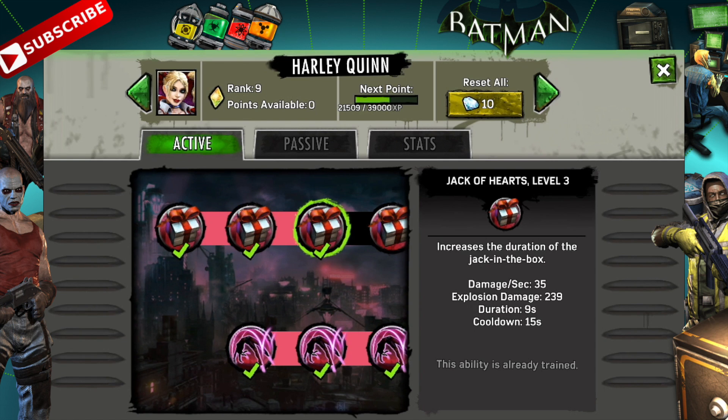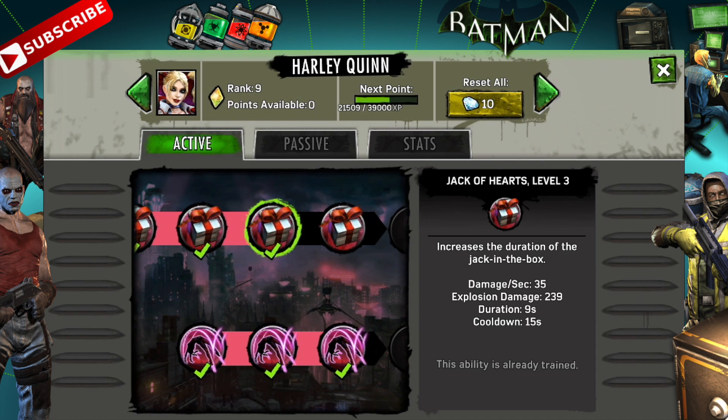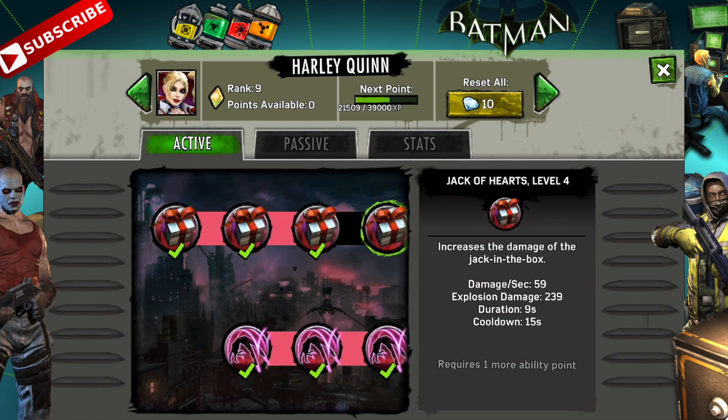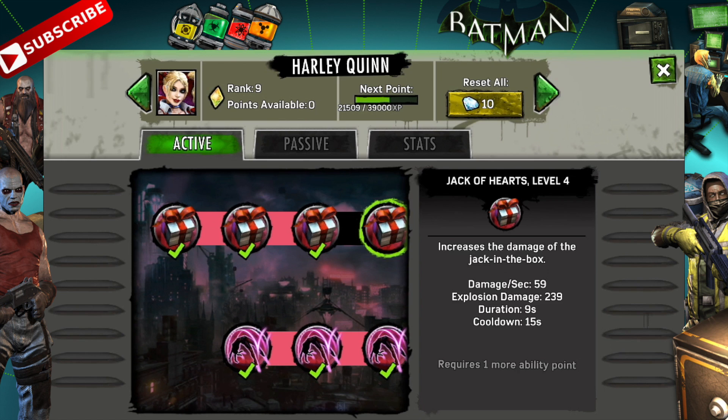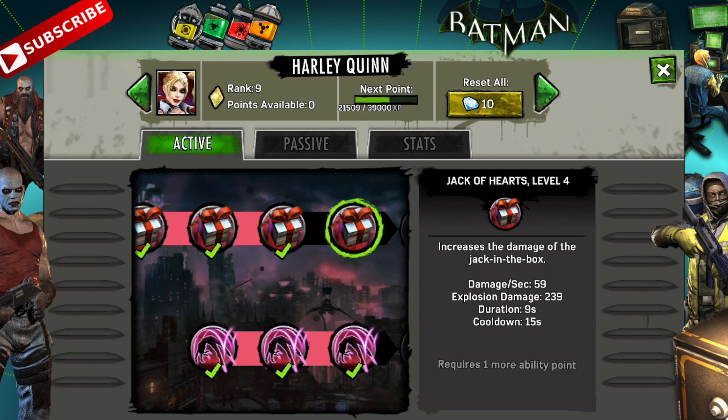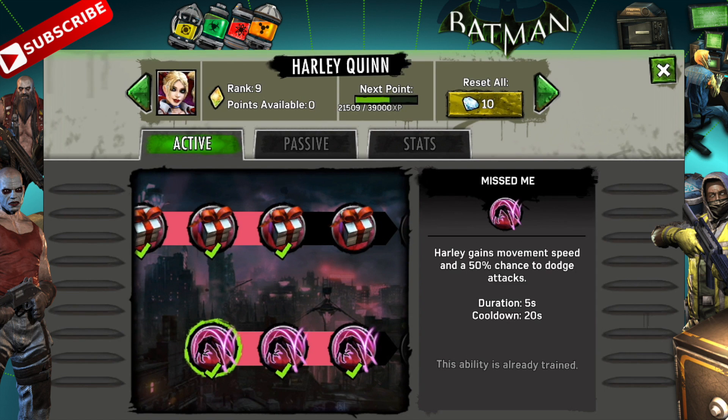I have tier three unlocked, which increases the duration — so I've got basically a nine-second damage-dealing tank tossed into the room causing chaos. We could get it to tier four, which increases the damage of the Jack of Hearts overall, giving 59 DPS for those nine seconds. It's only adding four damage per second, so I'm not ecstatic about that and probably won't spend my last point on it. But if you really love spamming the Jack of Hearts, go ahead.